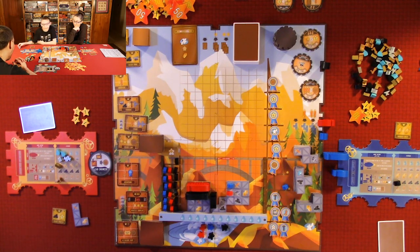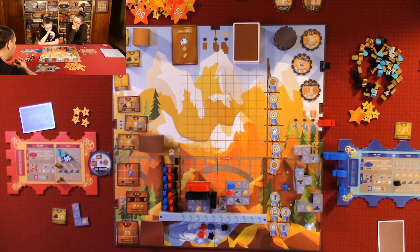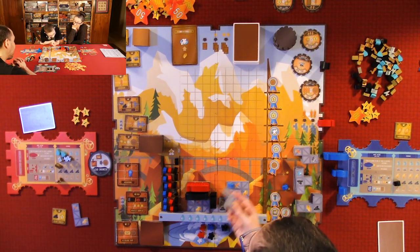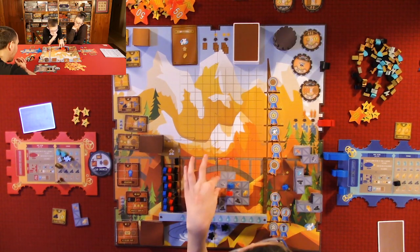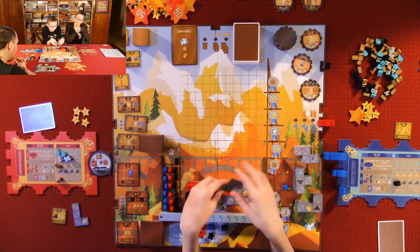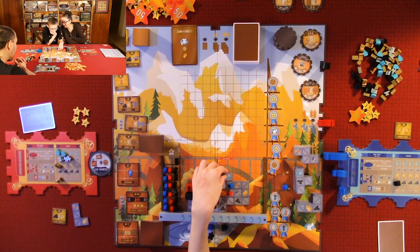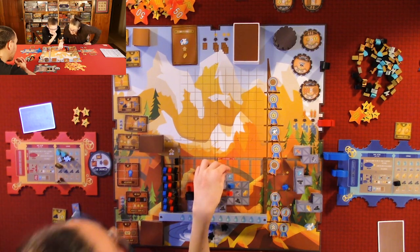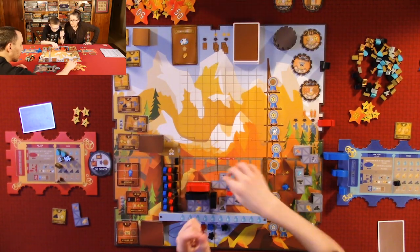I send all my airships back. I forge — I only have one build action because I don't have any gold or water for extra builds. I place a scaffold and get three points. Then I dock to buy a medium machine with three anvils, getting seven victory points.